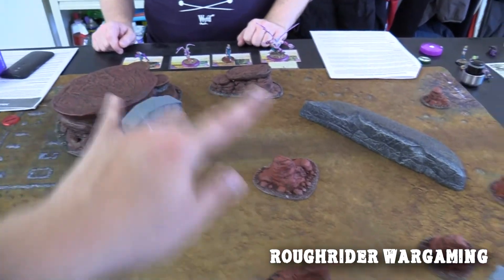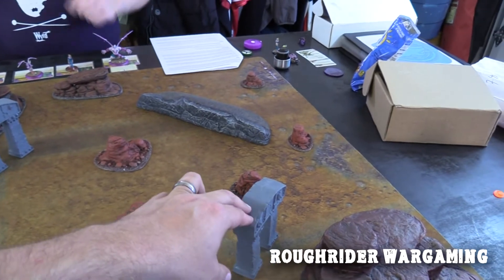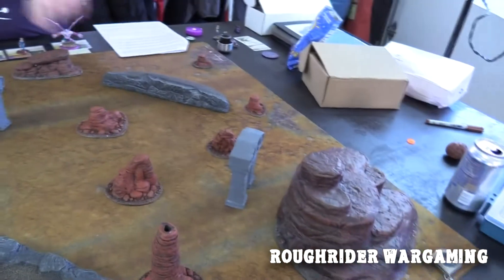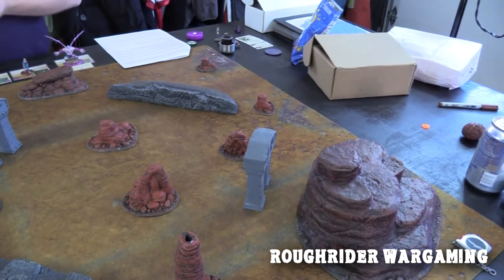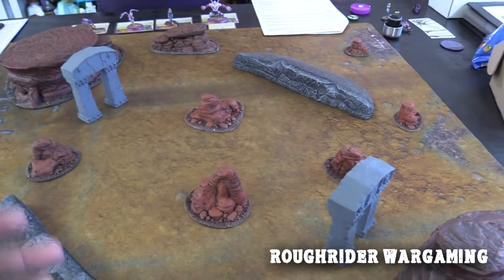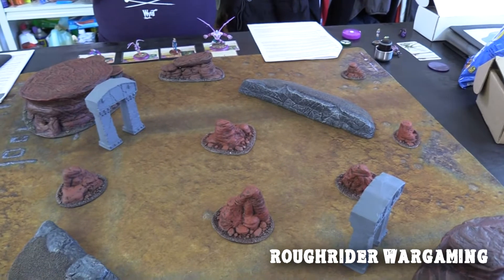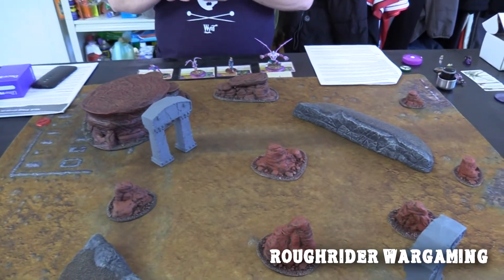Each portal has a certain set of suits assigned to it. This one is blacks, this one is reds - black masks and hearts. Then crows and tomes. For red jokers you pick the one you want, and for black jokers your opponent picks.